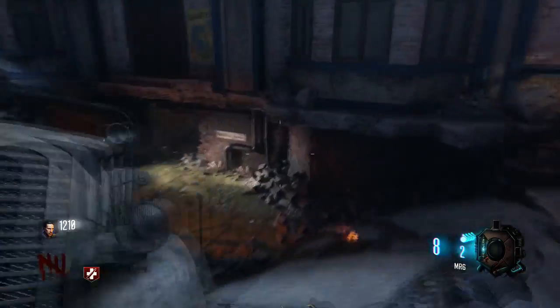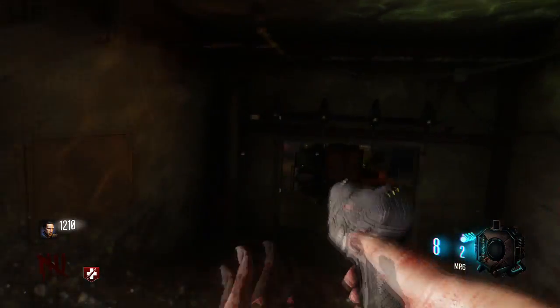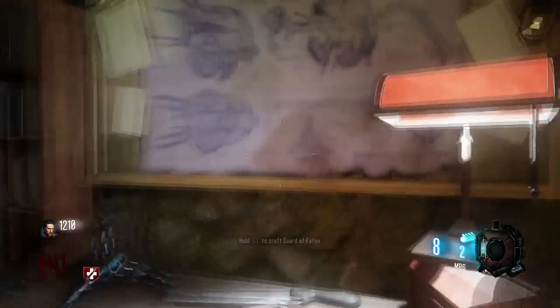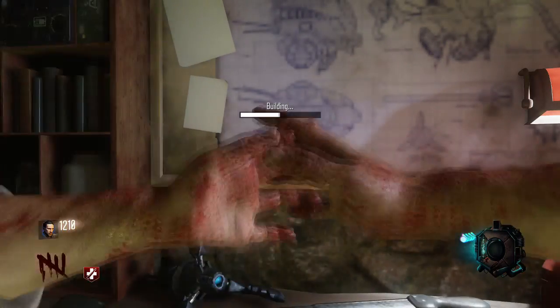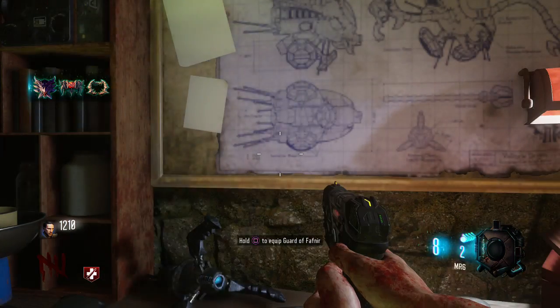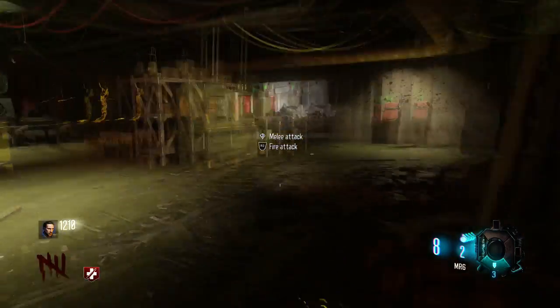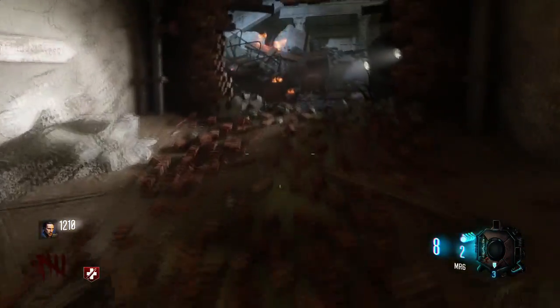So then what you're going to want to do is come down the stairs by Jug, back down to where you could find that first part I showed you guys. You're going to head over to this crafting table, hold Square or X for you Xbox players, and you'll craft it right up there. And you'll see that is the beautiful zombie shield that spits that fire.